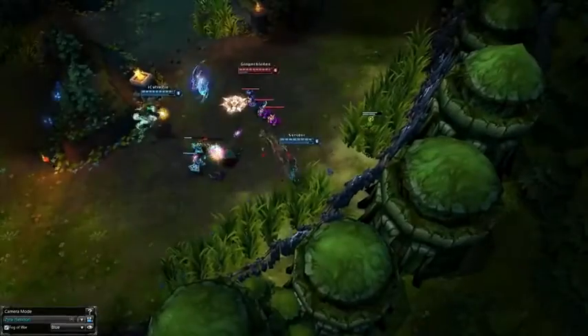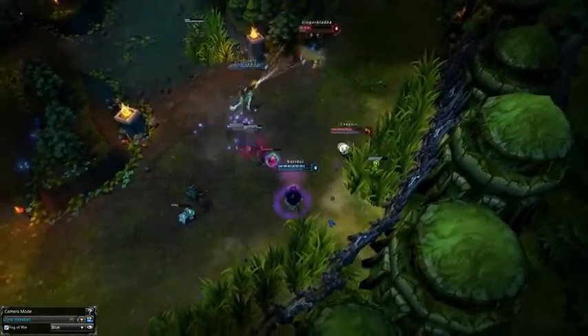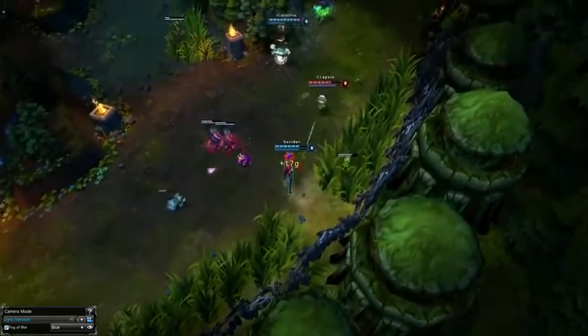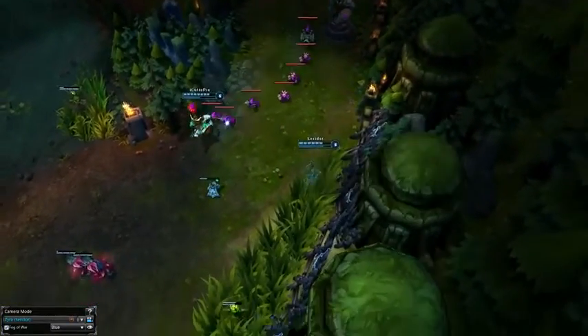Next is that Zyra has a lot of CC. This makes her teamfights very strong and makes her a strong pick overall. Another pro is that she can push the lane very fast, as she can kill the minions fairly well. This makes her very powerful in a tower pushing team comp.